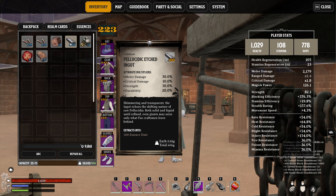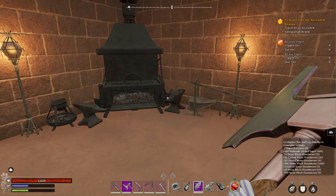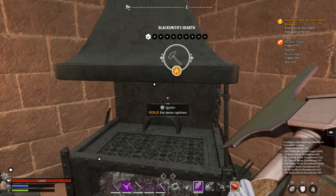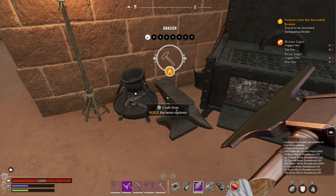So what I'm doing here is just an example. You can apply this to just about almost any materials in the game that are used to make stuff. For this example, we're going to make use of our blacksmith hearth and also our brazier.